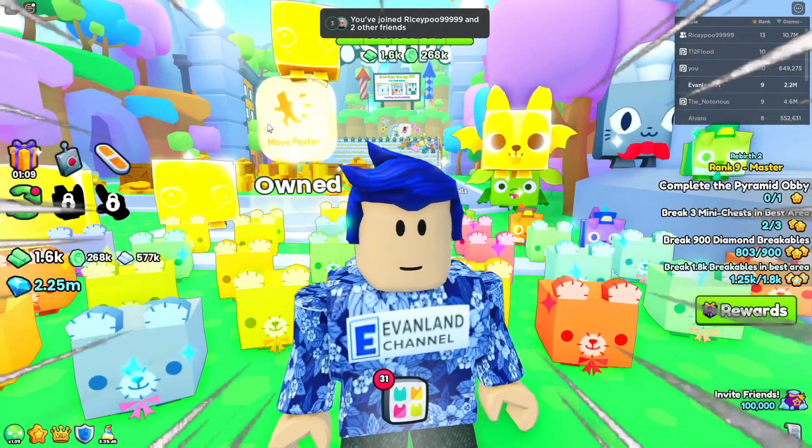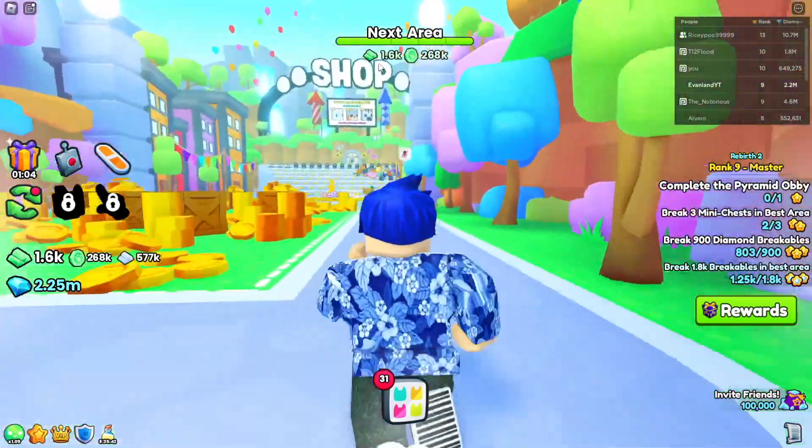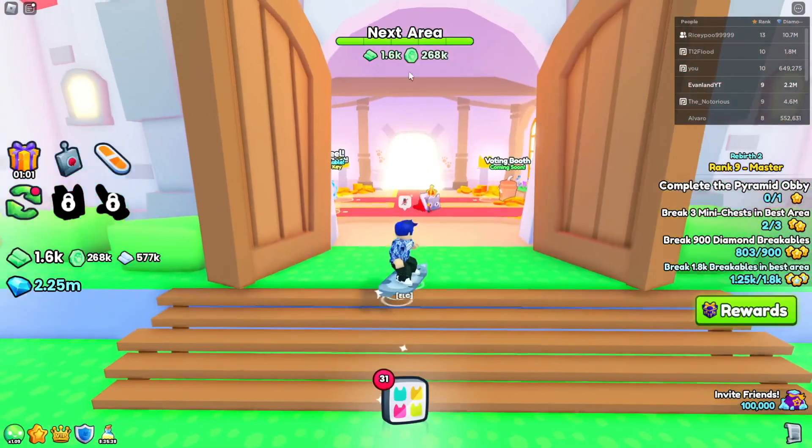There is a brand new update in PetSim99 that allows you to get free exclusives. What you have to do is head over to the third area and then go to your left where there's the castle.